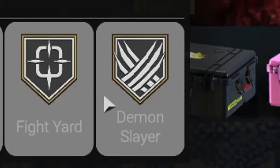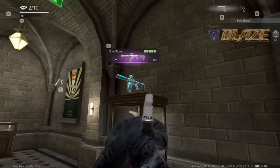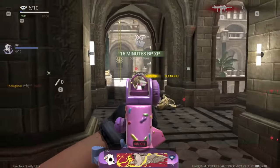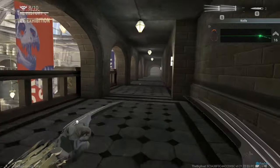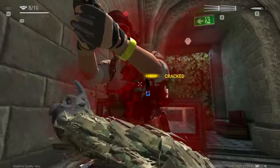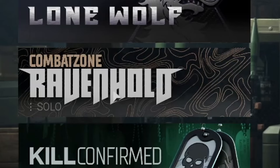It's basically Quake. And then there's the Demon Slayer mode in which 10 players participate, one of which starts off as a demon while the rest are slayers. You're supposed to defend yourself from the demons. If one of the demons manages to kill you, you yourself turn into a demon. If the demons manage to kill all the slayers, the demons win. If the demons fail to kill all the slayers before the time runs out, the slayers win. And finally, what you're all interested in — Combat Zone.